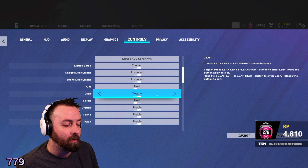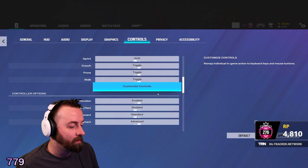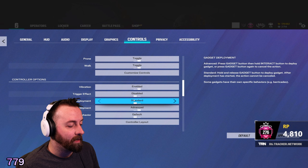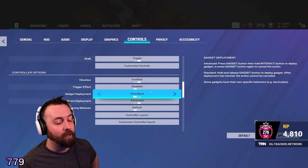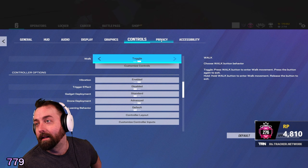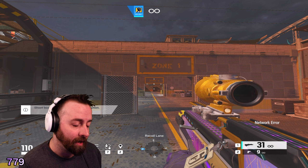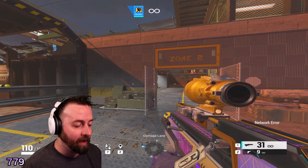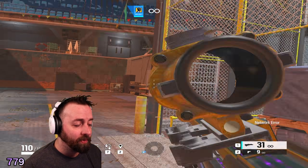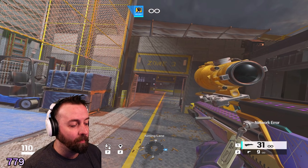Lean I have on toggle, and crouch on toggle as well. This was a PC settings guide — I will be doing a console settings guide later on. Your game should be looking nice, looking good, and shouldn't have stuttering. If you guys have anything, let me know down in the comments and I'll see what I can do to help you out.